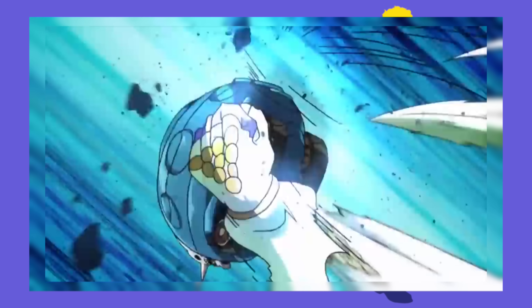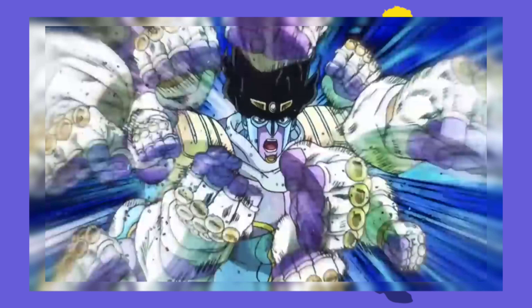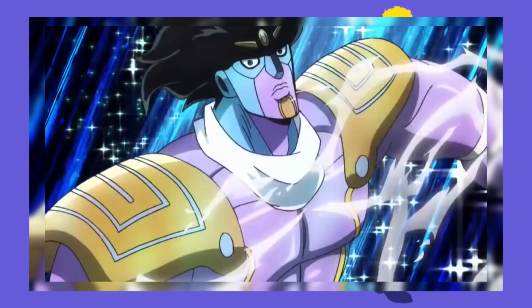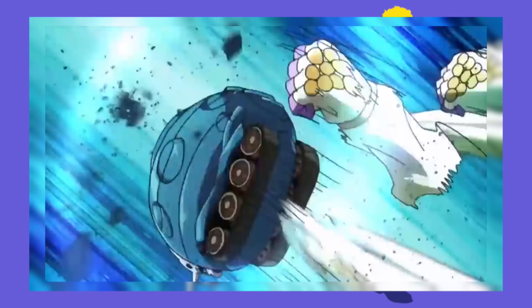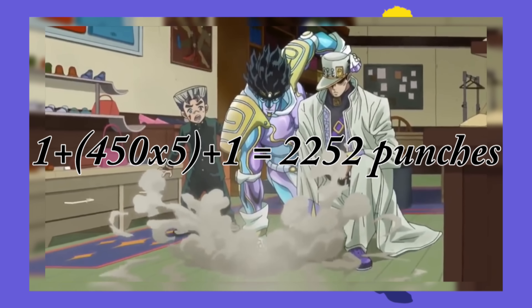In each individual frame, Star Platinum has 15 afterimages of fists. In a 30-frame-per-second video, this means there are 450 punches per second. When first engaging Sheer Heart Attack, there's one punch at the beginning, a rush of punches for 5 seconds — which equals 2,250 punches — and another punch after that, making it a total of 2,252 punches.